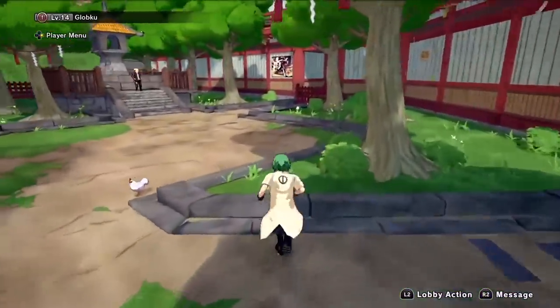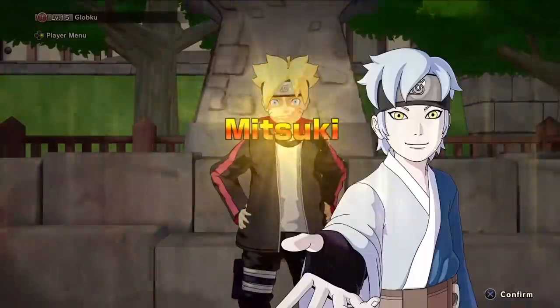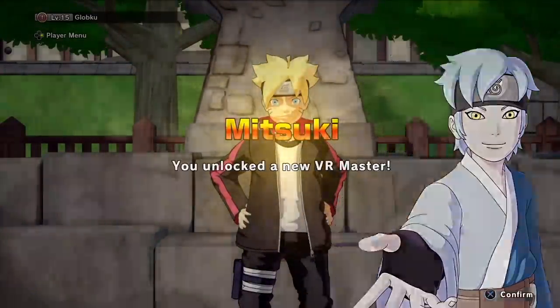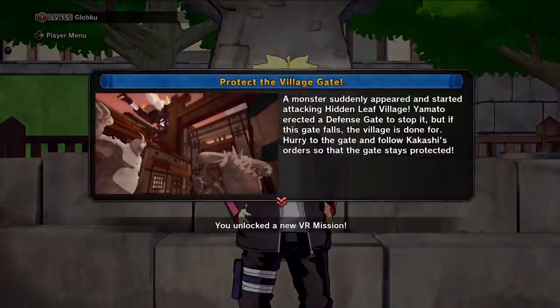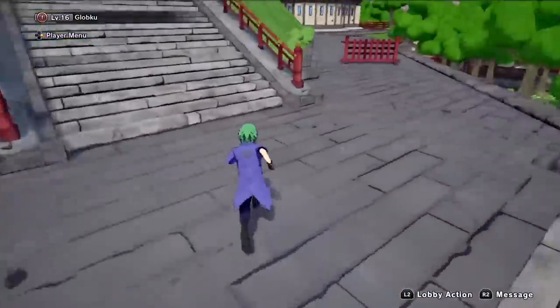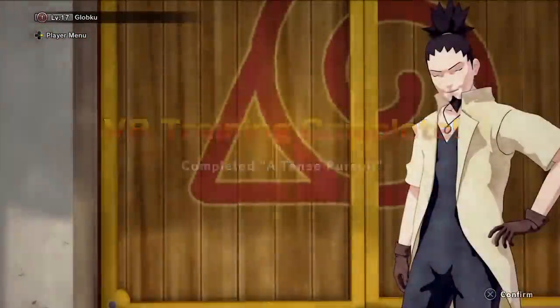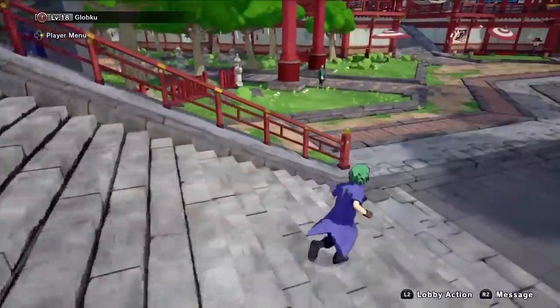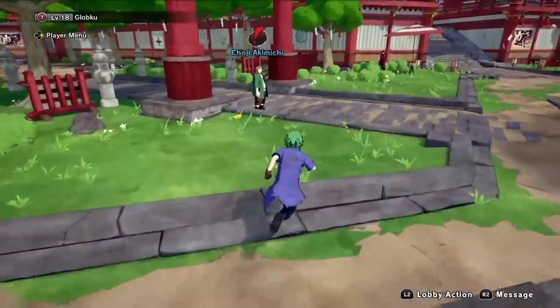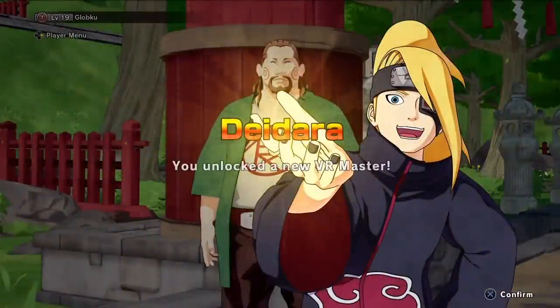After that it's Boruto, and Boruto is standing on the shrine to the right of the map. You won't get Boruto as a VR master though — you'll actually get Mitsuki instead. We'll cover how to get Boruto in a little bit. Next, head to the Okage Estate and talk to Shikamaru, standing at the top of the stairs right next to the door — completing his mission unlocks Shikamaru as a VR master. Choji is up next at the bottom of the stairs, and Choji's quest unlocks a different character: it's how you unlock Deidara.